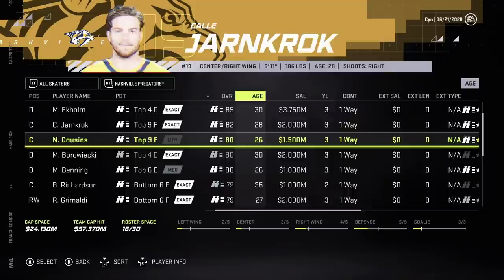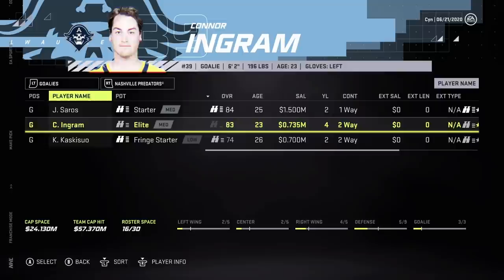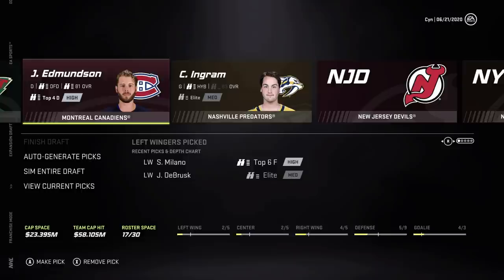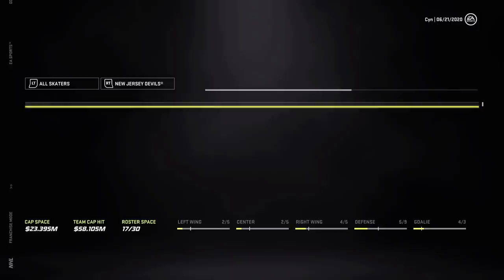Ekholm is very tempting but I'm not trying to make the greatest team — I'm actually trying to help teams halfway while getting some good young talent. Going with Ingram then — he might have some potential. Nashville already has Saros and Renne, and they just drafted Askarov, so they don't need Ingram anymore. We now have four goalies.